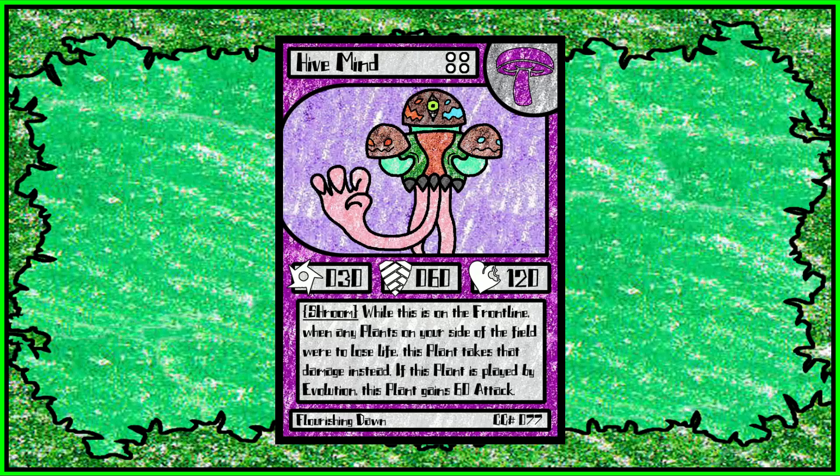Then we have Hive Mind. Hive Mind is a very weird fellow. His defense and health are very good, but attack, not so much. If this plant is played by Evolution, it gains 60 attack, going to 90 attack — then it's really great. Evolution as a mechanic isn't that big in the game; it's kind of a gimmicky sort of play. But besides that, while Hive Mind is on the front line, when any plants on your side of the field lose life or take damage, Hive Mind takes that damage instead. It is the raw damage, so it doesn't calculate defense or anything — if a plant takes 15 damage, Hive Mind takes that damage instead. So basically, he's just a very good stalling plant.